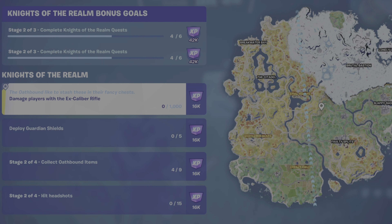For this quest you need to locate an Excalibur Rifle. They can be found on the ground, within an oathbound chest, or you can buy the Excalibur Rifle from Wildcard.